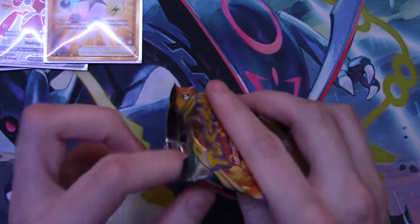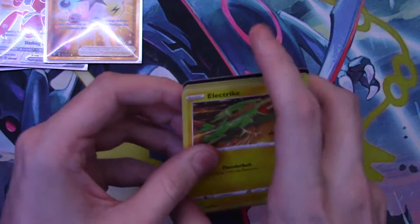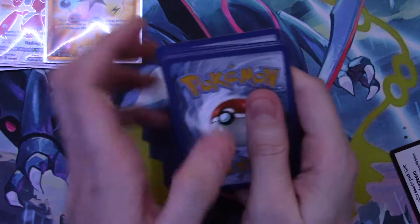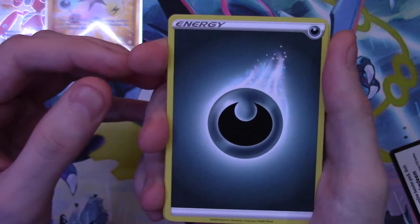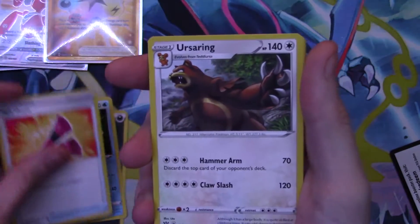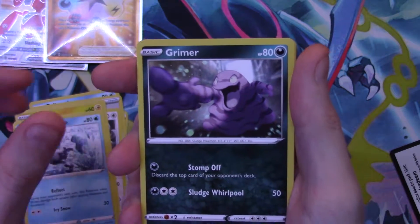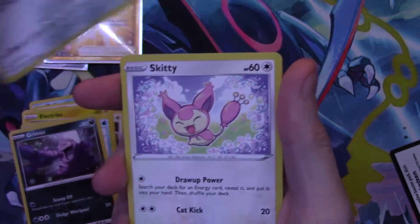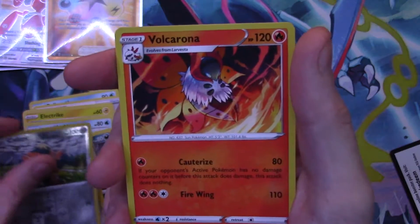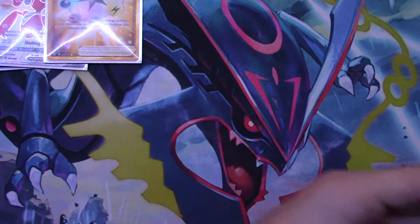Moving on — kind of in a slow streak here, not pulling any of those standout cards after that Gold card. Let's start with Dark Energy, a Relicanth, a Galarian Darmanitan, an Eiscue, Electric, a Galarian Mr. Mime, a Grimmer, a Clink, a Skiddo, a reverse holo Cubchoo, and a regular rare Volcarona.